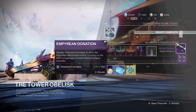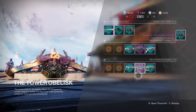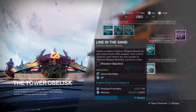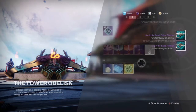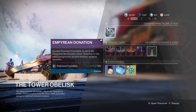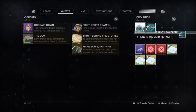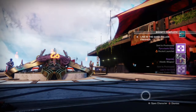On screen you can see footage of the Tower Obelisk — this is where you turn in your fractal line to donate to the Empyrean Initiative. You can take huge advantage of weapon bounties here: when you turn in fractal line it gives you progress toward time-lost weapon bounties, so you don't have to go out and do ridiculous things like public events or precision kills. Just grab a bunch of weapon bounties, turn in your fractal line, and you'll eventually complete the bounties. Depending on your obelisk level you'll need a different amount — my obelisks are all at level 10, so I only need to turn in 400 fractal lines to finish all those weapon bounties.